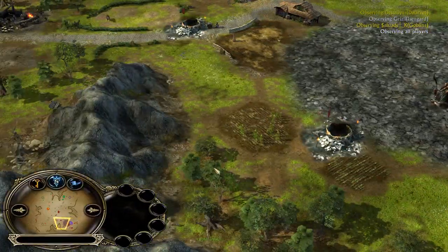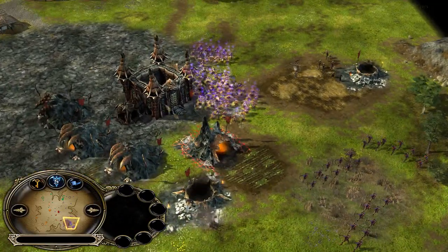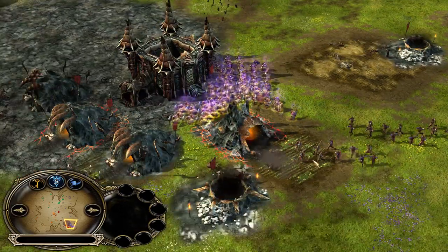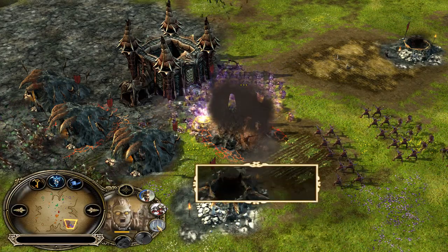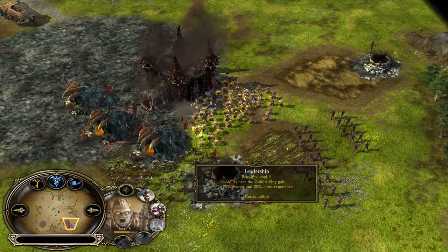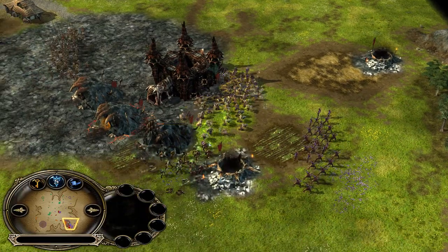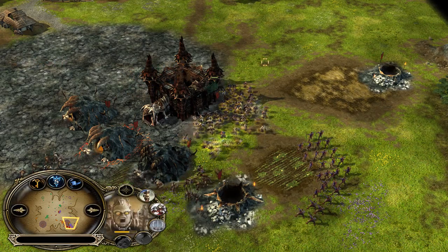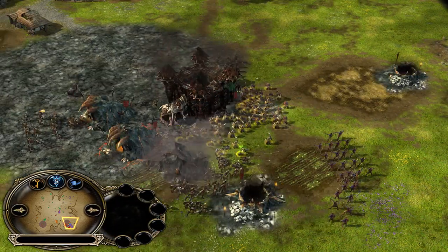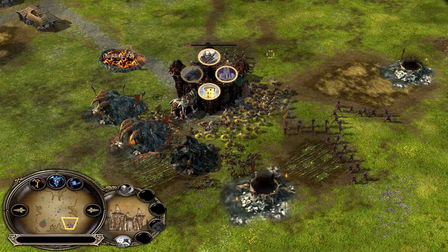Keeping forward mines up is something I actually need to work on in this game. With Dwarves being very slow, you need to move armies efficiently. I have Gorkil here providing leadership to my dwarven troops — 25% armor and 25% more experience, though for goblins 25% armor leadership is really poor. That should really be a damage buff or the regular 35% armor and damage. That's why I like Rise of the Witch King's leadership — it's all generalized. In patch 1.06 there are all different kinds of leadership, like Gimli who boosts armor and Boromir who boosts damage.